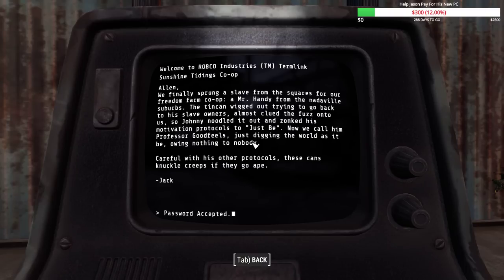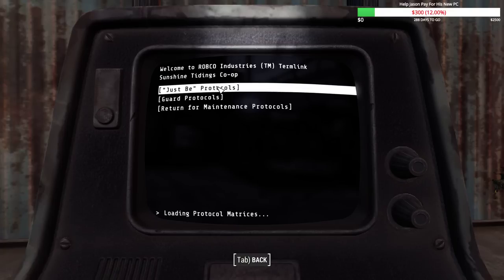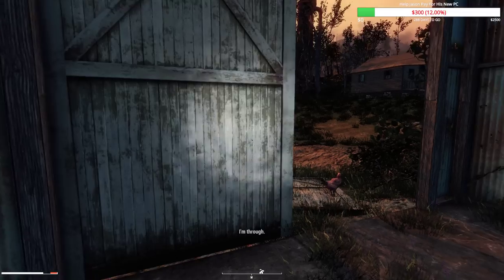Reading the log: Alan - 'We finally sprung a slave from the squares for our freedom farm co-op - a Mr. Handy from the Natterville suburbs. The tin can wigged out trying to go back to his slave owners, almost clued the fuzz onto us, man. So Johnny noodled it out and zonked his motivation protocols to just be. Now we call him Professor Goodfields, man - just digging the water as it is be.' We've got our own hippie robot - we can make him a guard or return him for maintenance. I say we leave him as a bloody hippie.